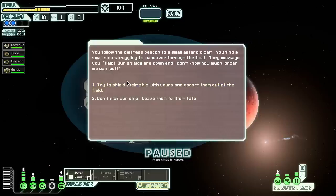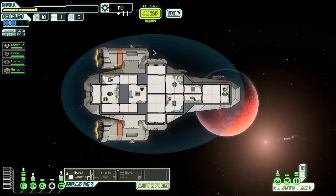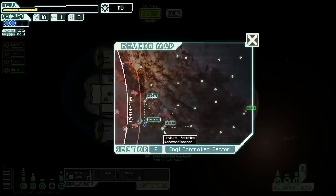We took some damage. Despite our best efforts the affiliated civilian ship breaks apart from the constant barrage, but we barely made it out. The ship sustained some damage in the process, but we got 11 scrap which should at least let us fix up the damage. Time to jump — and there's a store right here.